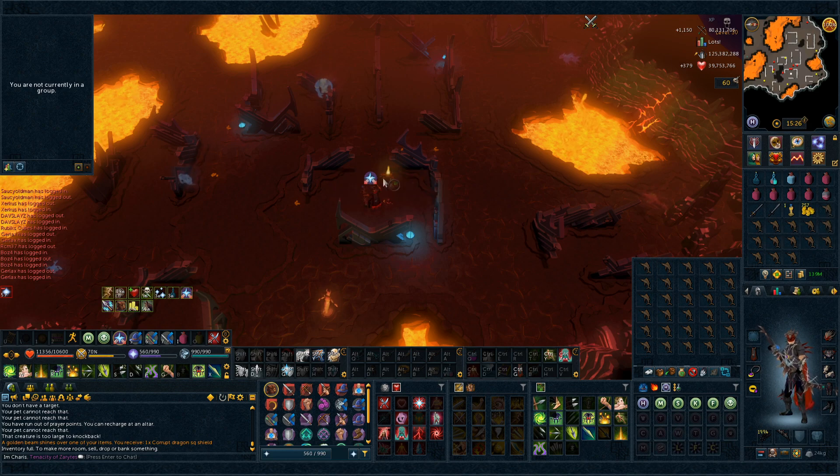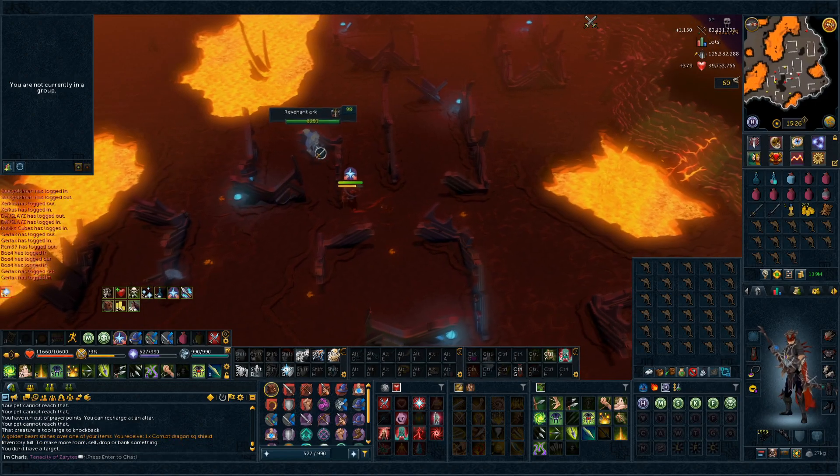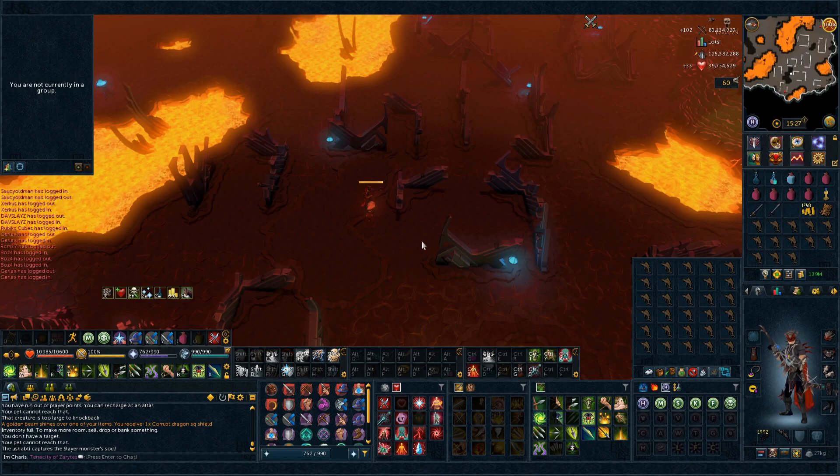We got our first piece of the Revenant drops and it is a Corrupt Dragon Square Shield. It's not worth a lot, but I think it's in the log. We got the soul — that was quick. So only one drop for the log.